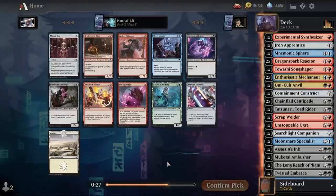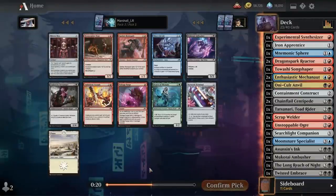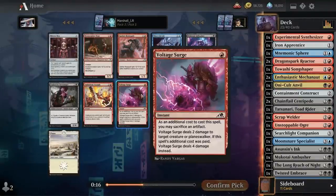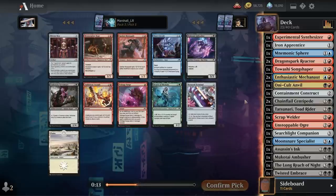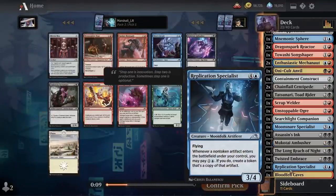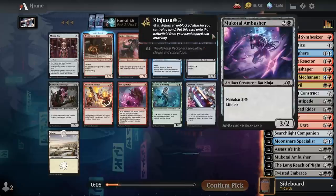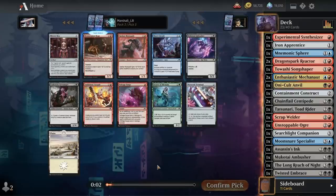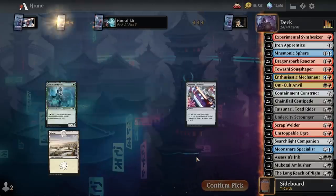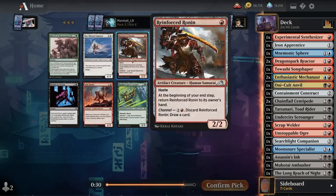This is a tough one. Bronze-Plate Boar and Undercity Scrounger are both really good, but there's also Voltage Surge which is a good removal spell that also goes well in this deck. But I don't know if I want to spend another pick on a non-artifact — there's also the chance we wheel this. I'm just going to take the Scrounger; it's on our primary color and it's pretty strong.